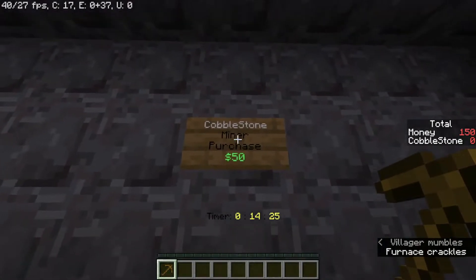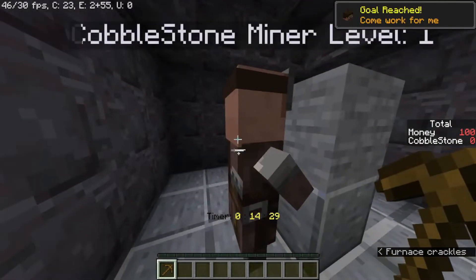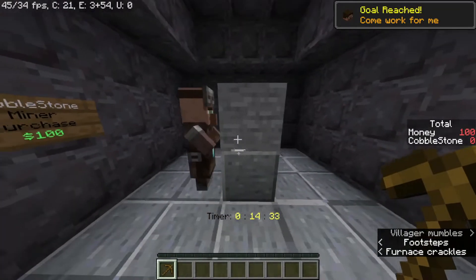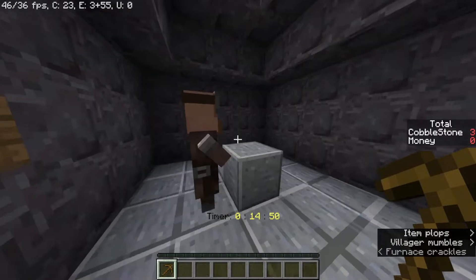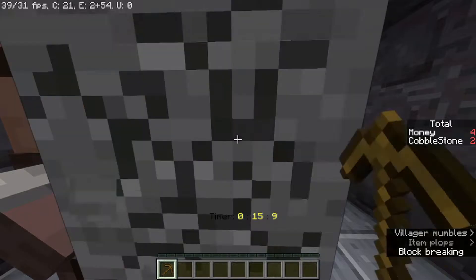Wait — this is a miner, not a cobblestone buyer. What does this do? Oh, it will automatically mine. That's fast enough. Can I work with the miner? Is that even helpful? I don't think I'm helping.